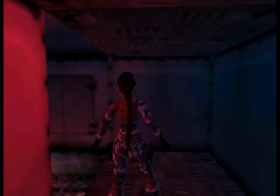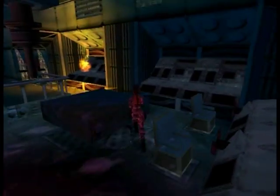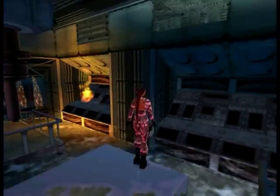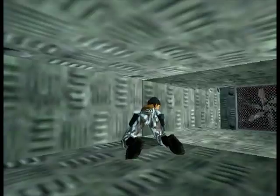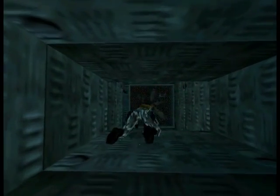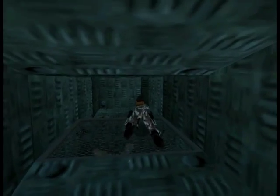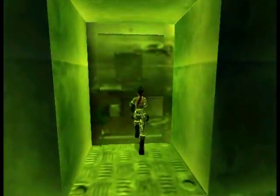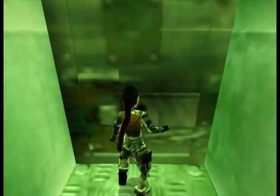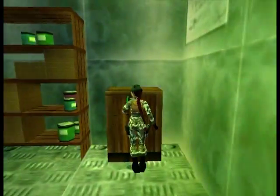So once we get the secret, we can finish the level. We're almost there. Here we are. Let's light a flare again and use the bronze key. And in here we'll find a secret. Lovely.